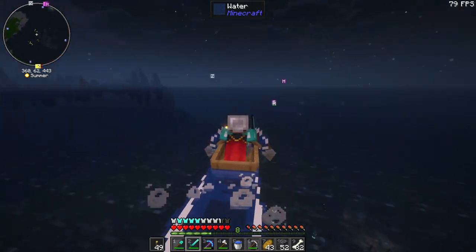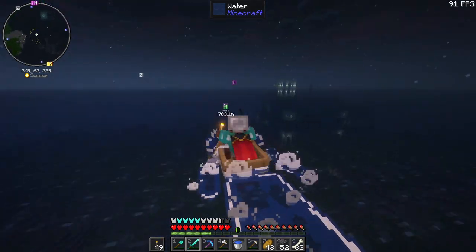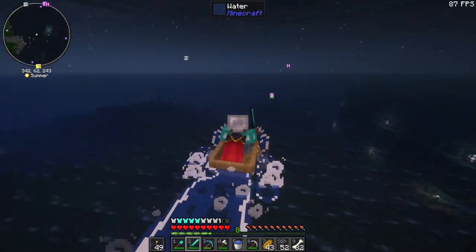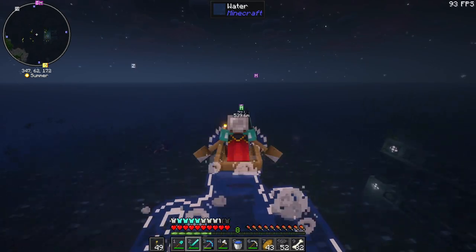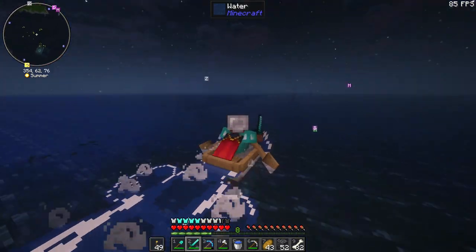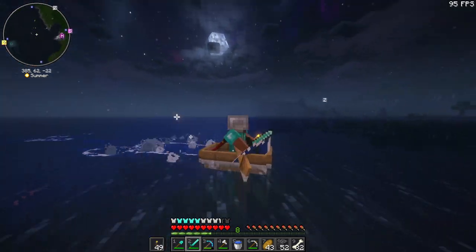Can you — when you enchant a helmet — is one of them like, breathing underwater? Have I imagined that? Because it would be fun to go and explore some of these places as well. I should probably make more diamond armor. Very dark down there.